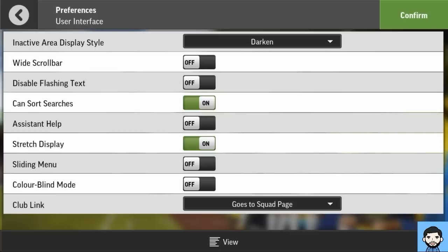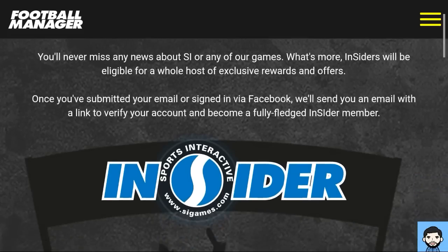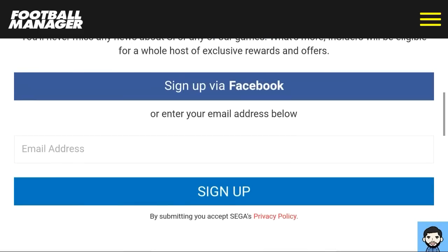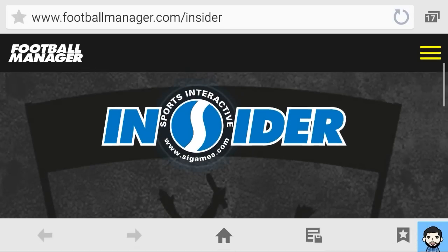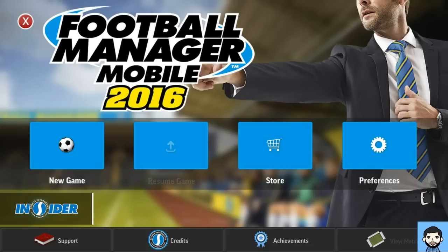The user interface section looks very similar to last year's — I can't see anything extra that changed from features that weren't there last year. There's also an Insider section — basically anytime there's any news about SI games they'll send you a mailer. You can sign up via Facebook or email address. If you're a big fan of any SI games, be sure to add your email. I'm just going to crack on with a new game right now.